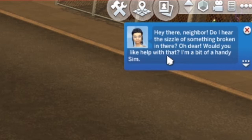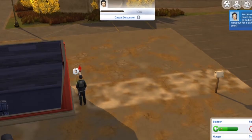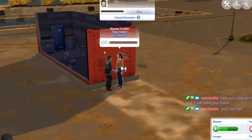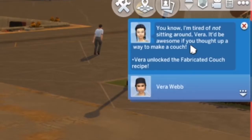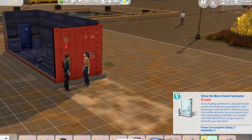A visitor says she hears something broken and offers to help — she's a handy sim. I'm going to invite her in; maybe she'll fix the thing. Now that I'm done here, do you mind hanging out for a bit? They have real conversations — my day's been pretty stinky, how about you? I haven't even introduced myself. Oh, you're a master crafter — Tina Tinker! She says it'd be awesome if I thought up a way to make a couch — I unlocked the fabricate couch recipe!